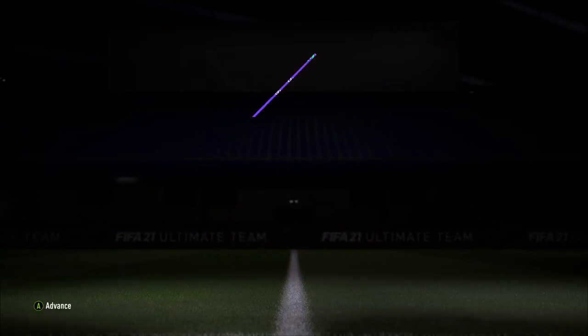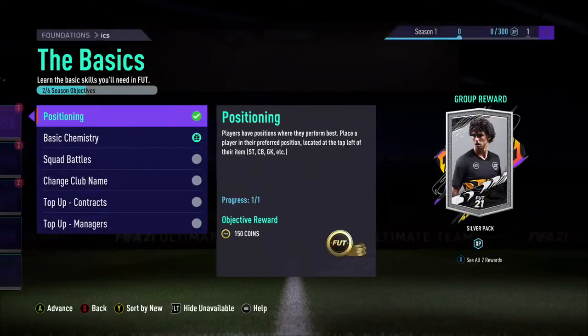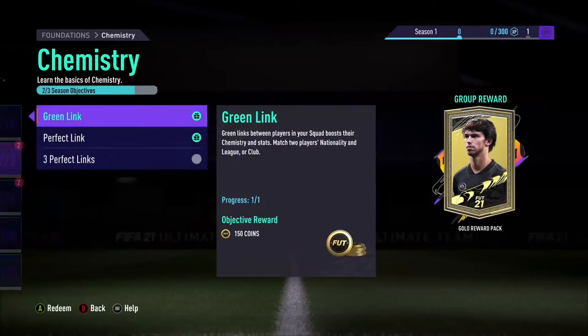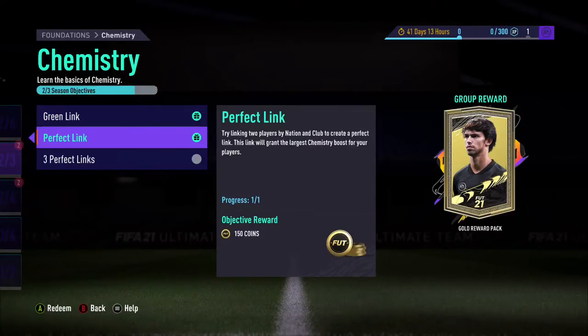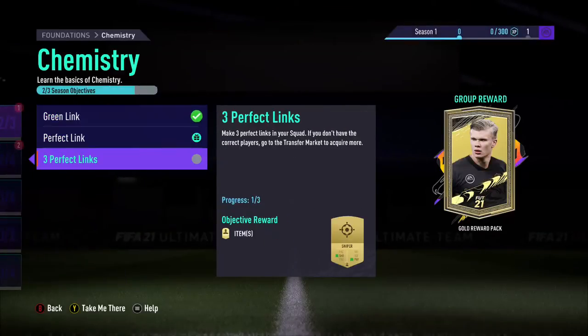Positioning — 150 coins, I'll take that. I just realized I had zero coins the whole time, so there we go. Basic chemistry gives a gold reward pack, I'll take that. Chemistry green link, almost done — three perfect links — okay, that gives me a Sniper. Right here we have 300 coins, 150 here and 150 here.